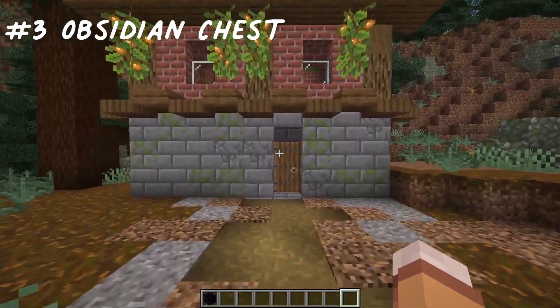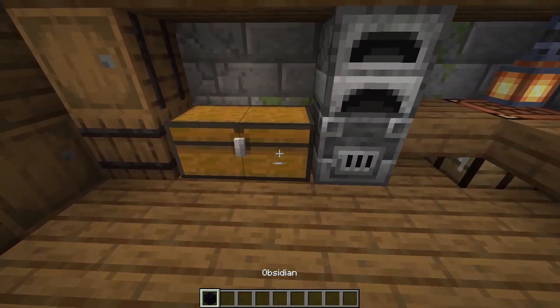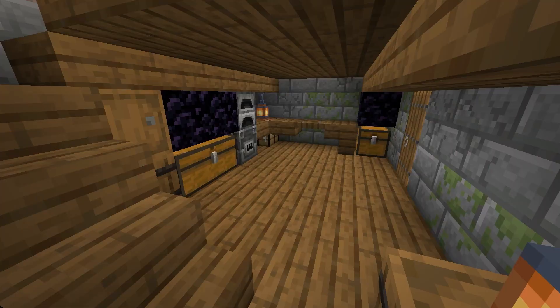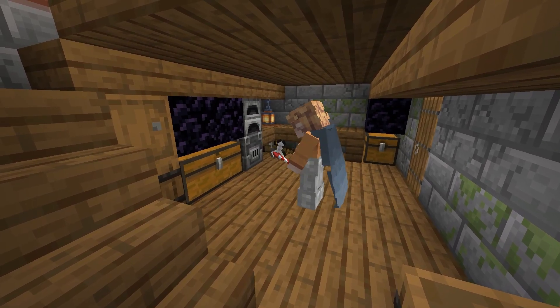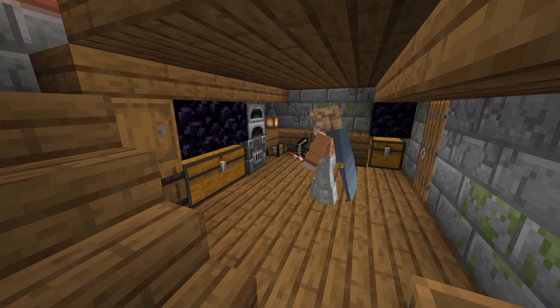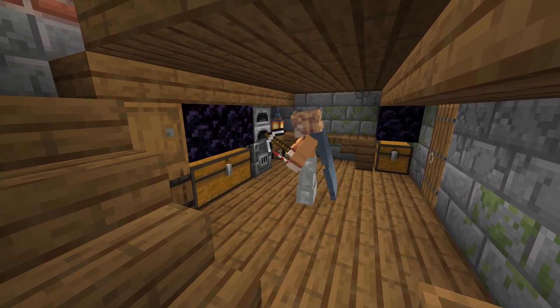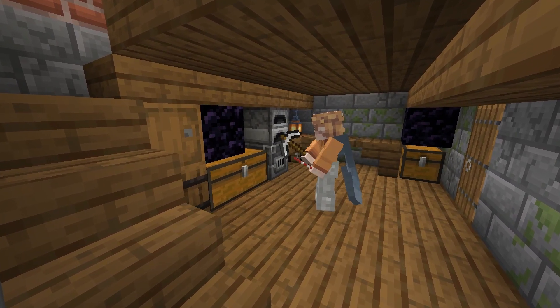Number 3: Obsidian Chest. This one, as you can tell by the title, is outright rude. Simply place obsidian above your friend's chest — this will prevent them from being able to open it and get their stuff. This is hilarious to watch. This is sped up eight times and, as you can see, it takes forever.